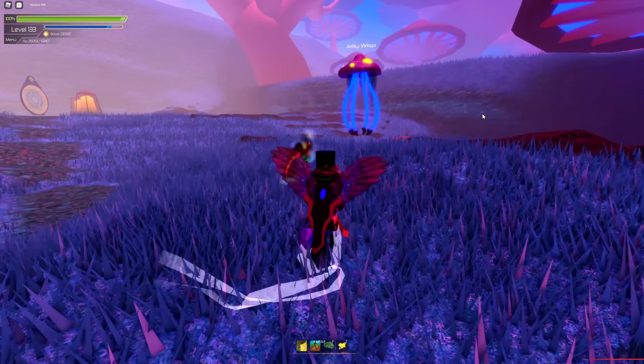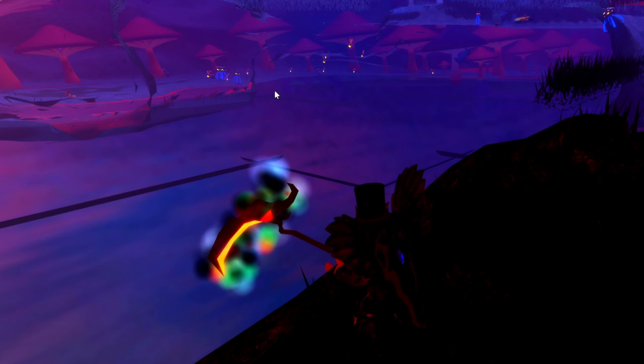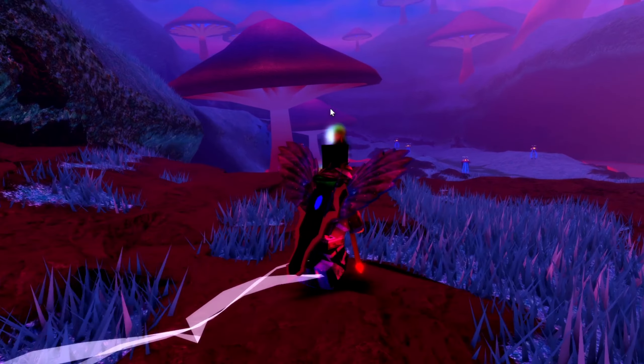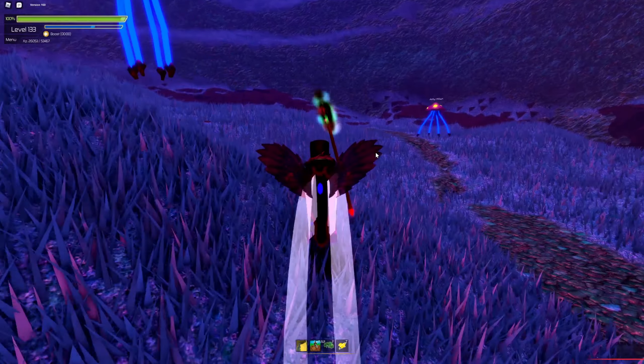Basically, there's all these walls around everywhere. Just the mini boss is on the other side of this wall on the left side. You might be wondering where do you go. Obviously, there's a lot of people here and they don't know where to go.